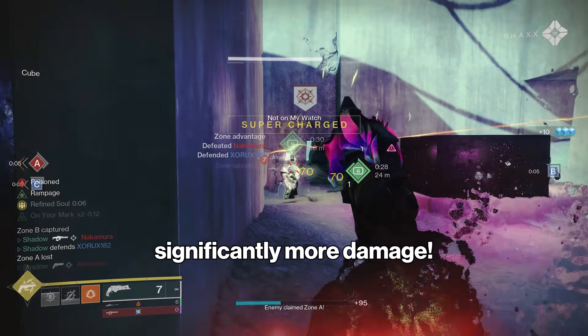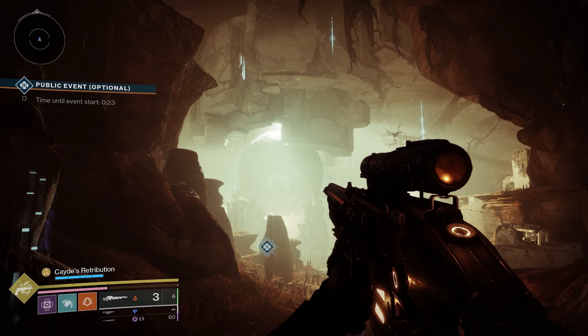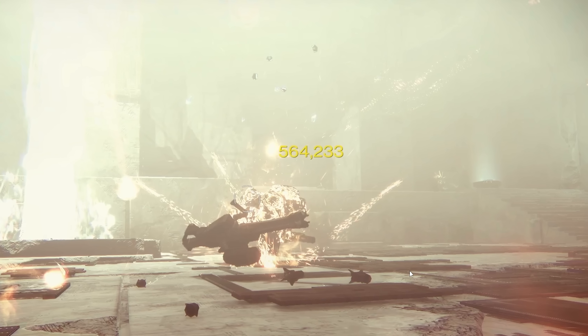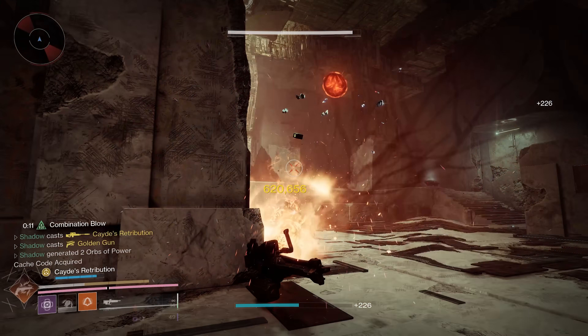Apparently there's a way to deal significantly more damage with your Golden Gun. All you have to do is cast your sniper Golden Gun right beforehand, and then immediately fire your Golden Gun. Without this strategy I'm doing 564,000 — let's see if it changes. 620,000!